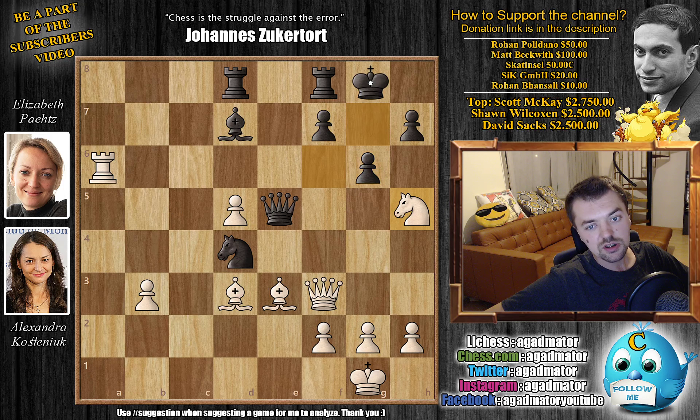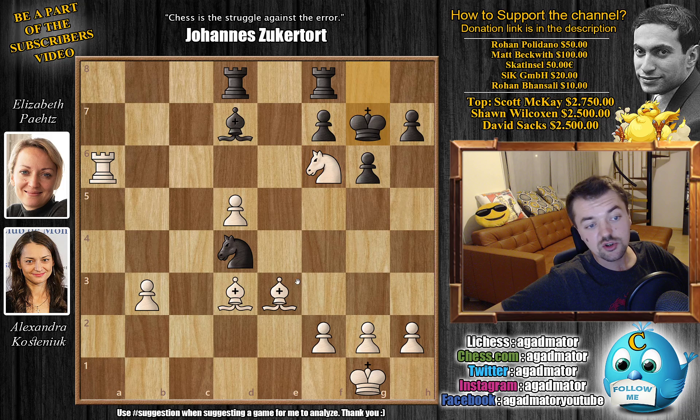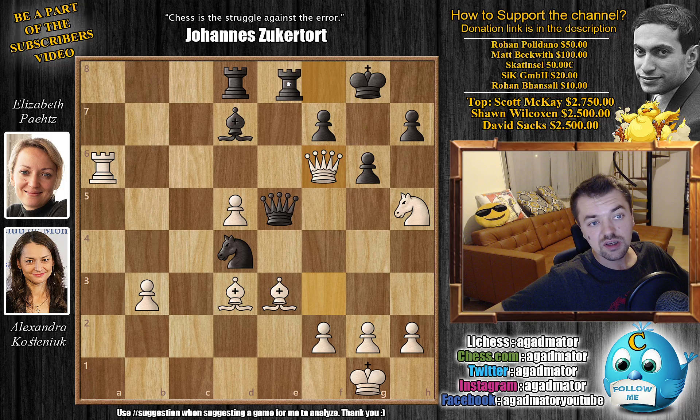Elizabeth played king back to g8, but now comes queen to f6 check. The threat is just queen captures queen — there's no other way around it. If you capture the queen, you get knight captures with check, king g7, and bishop captures on d4. If you move the king, g4 is coming, then h4 g5, or just g5 — the king cannot capture because knight captures on h7 with check picks up the rook on f8. After queen to f6, Elizabeth played rook f to e8.